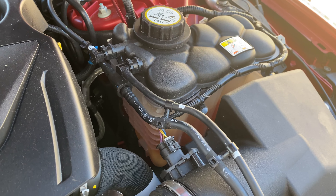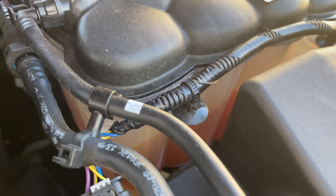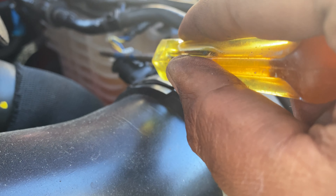You'll see there's two markers — minimum and max — and there's a little triangle. What you want to do is get it to the max, at the top of the triangle or just a bit below, which I'll show you later. It's pretty simple; I didn't really even have any spills.